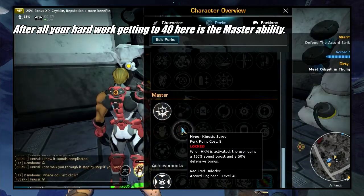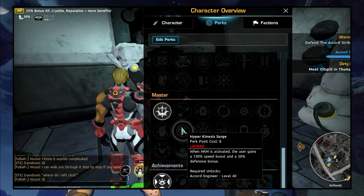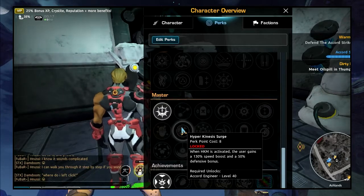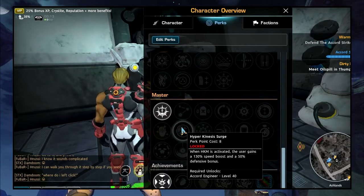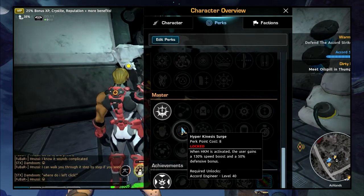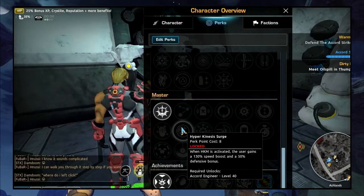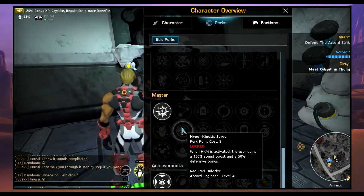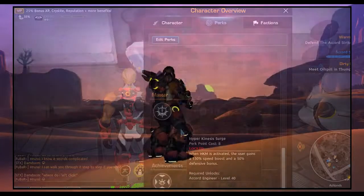This is the level 40 engineer perk: Hyperkinesis Surge. When HKM is activated, the user gains a 130% speed boost and a 50% defensive boost. So when you've got that perk and you use your HKM, you're going to be a lot more effective. Really cool — it depends on what kind of HKM you've got.